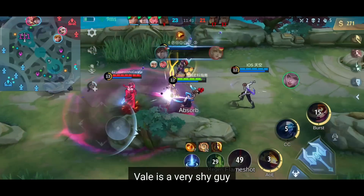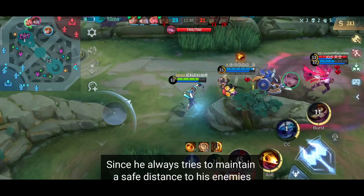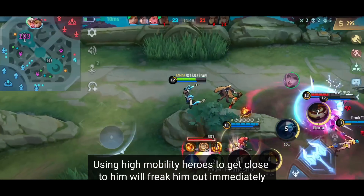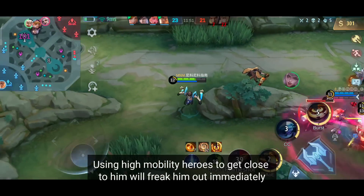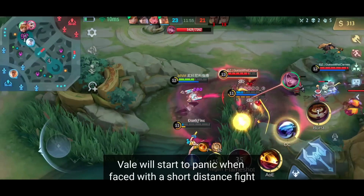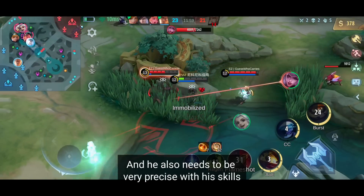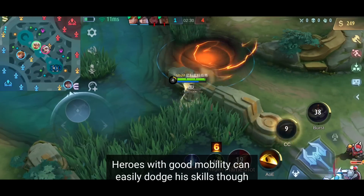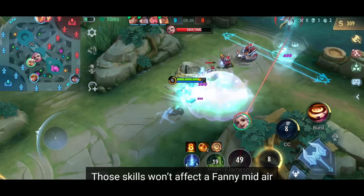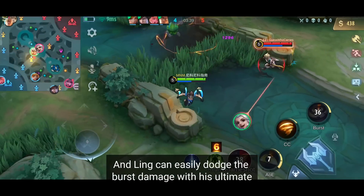Thirdly, Vale is a very shy guy. He can't withstand somebody getting close to him. Since he always tries to maintain a safe distance from his enemies, using high mobility heroes to get close to him will freak him out immediately — for example Ling, Fanny, or Lancelot. Vale will start to panic in a short distance fight, and he also needs to be very precise with his skills. Heroes with good mobility can easily dodge his skills, and even when he lands his knock up, those skills won't affect Fanny mid air. Ling can easily dodge the burst damage with his ultimate.